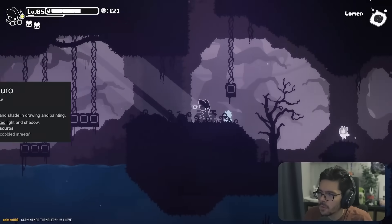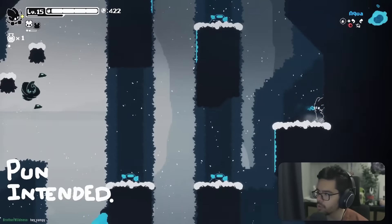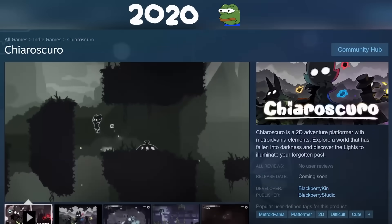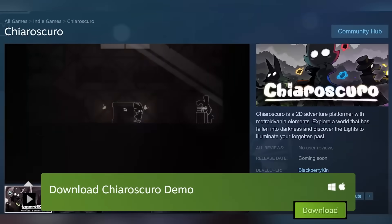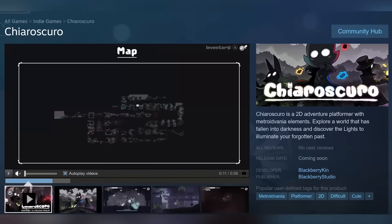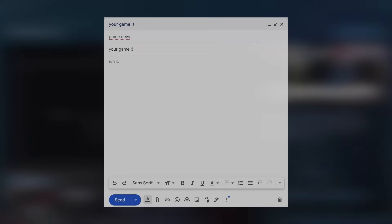Next up is Chiaroscuro. This game looks like a really aesthetically pleasing, chill Metroidvania — I saw it on Steam and was interested. It's been in the works for about three years with a demo available, but isn't released yet. I decided to wait — until the dev reached out and offered an extended demo with an extra chapter. So I told them I'd give it a try.